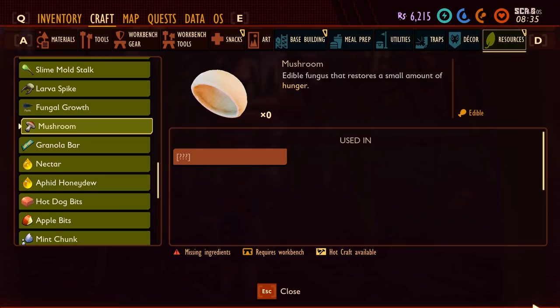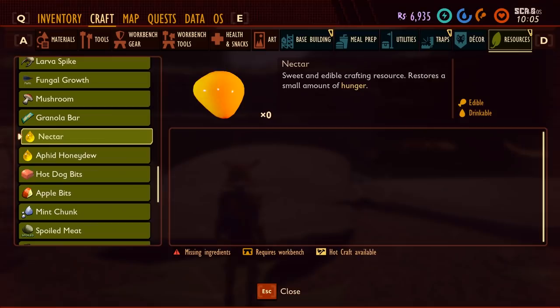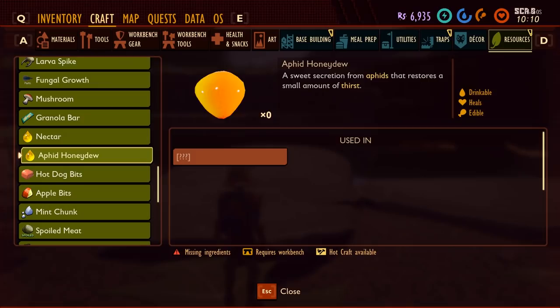You can find mushrooms scattered all over the place — pick up the small white ones next to the big ones. When you're looking for nectar you can look underneath the roses next to the big oak tree. You'll find the little orange blobs on the floor. Aphid honeydew is dropped by aphids, but it's pretty rare so pick it up when you can.